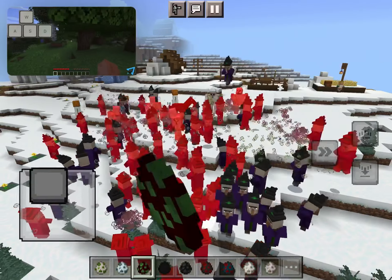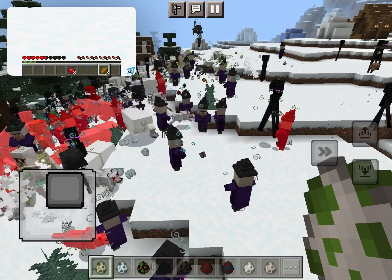To the right of your health is your hunger. You need to eat food in order to keep the meter full. You cannot eat food if your hunger is already full. If your hunger reaches 0, you will starve and take damage. You will not automatically gain back health unless your hunger bar is full.